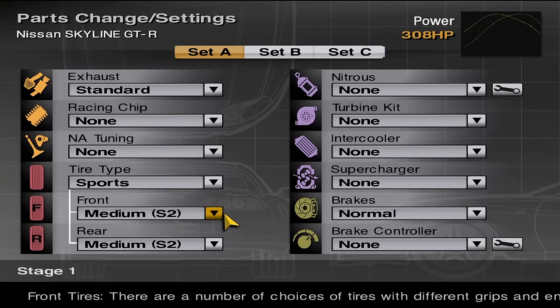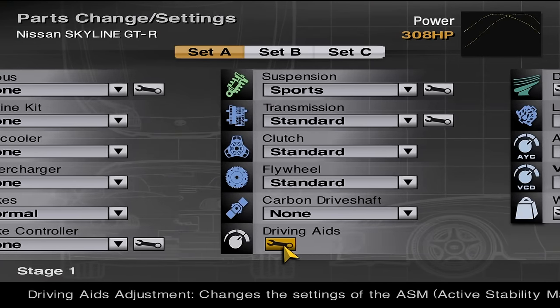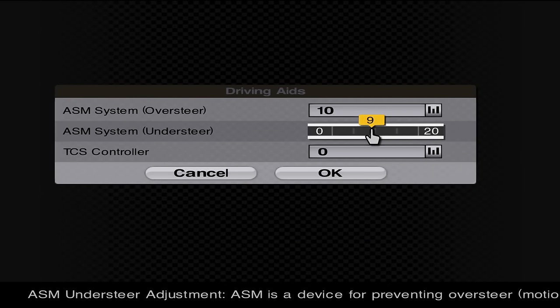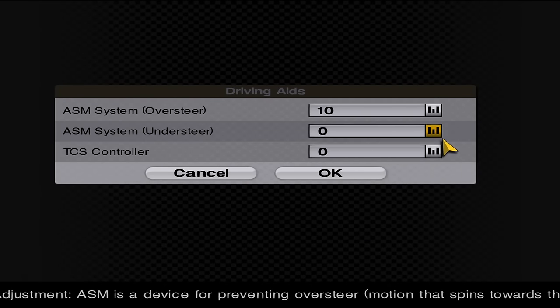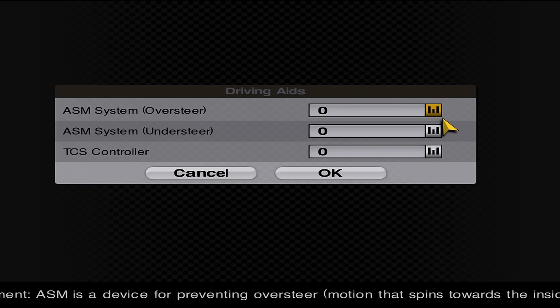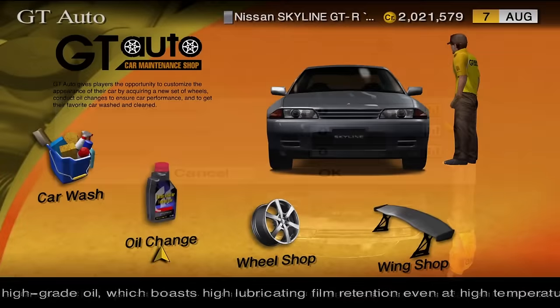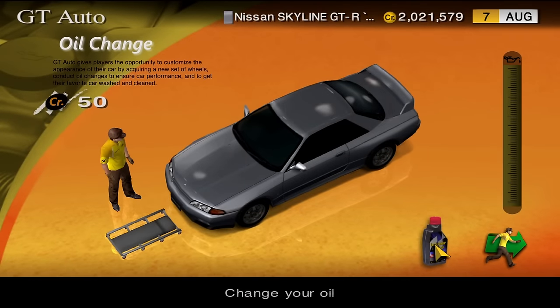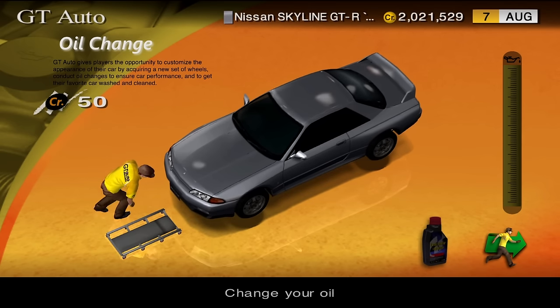We'll start with the cheapest but probably most important upgrade. Each time you buy a car you must disable driving aids — head to its settings and push all the sliders to zero. These are your enemy and they make cars outright undriveable. The second cheapest upgrade is an oil change. Most cars available at this stage are used and come with used oil which drops power substantially. For only 50 credits you will gain a useful increase in power, and it even works with new cars.